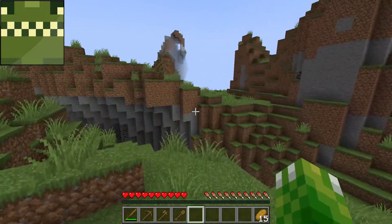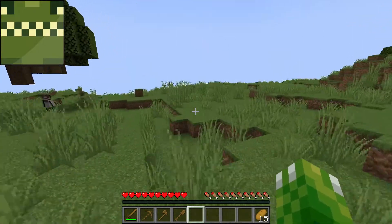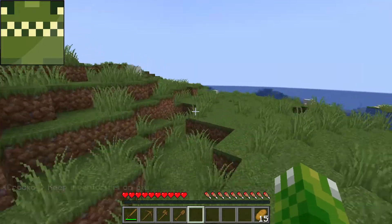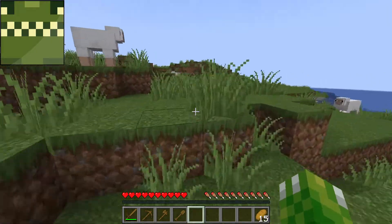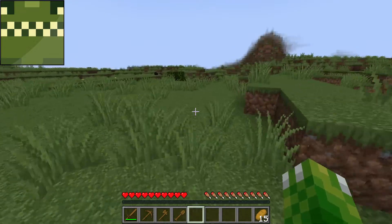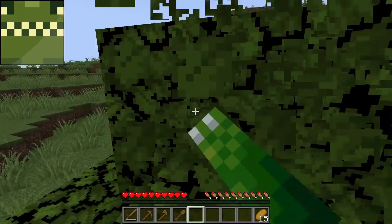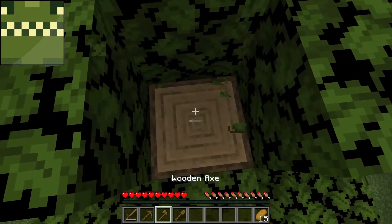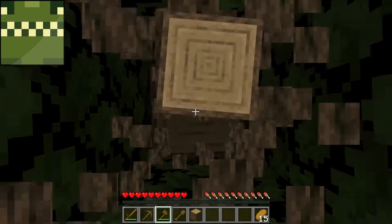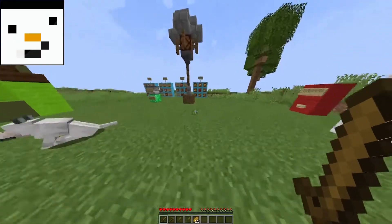Today is a brand new challenge and we've been tasked with collecting food items. My general mission for this particular challenge is to hit the mine as soon as possible — that's my primary objective. Once I hit the mine I can get all the gold ingots out of the way for the golden apple, and then I can focus my efforts on completing the overworld tasks. We have a cake, pumpkin pie, tropical fish, rabbit stew, and golden apple.